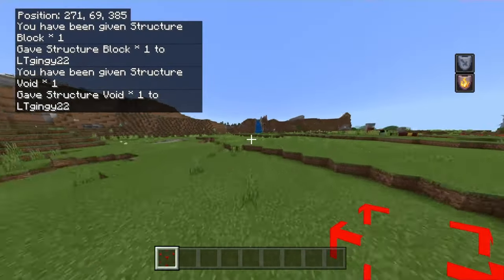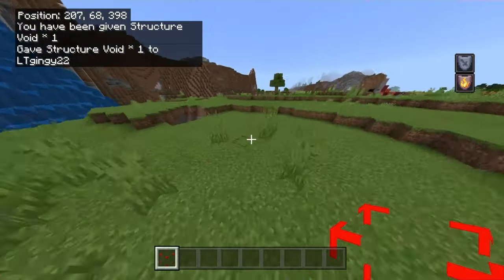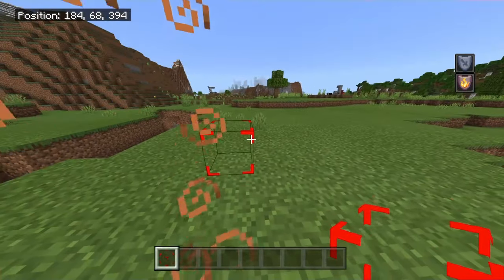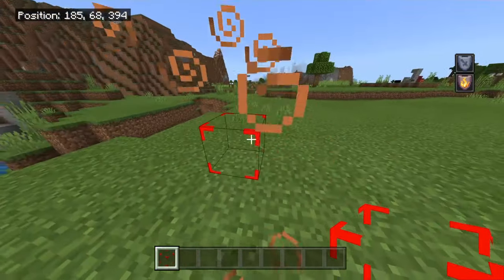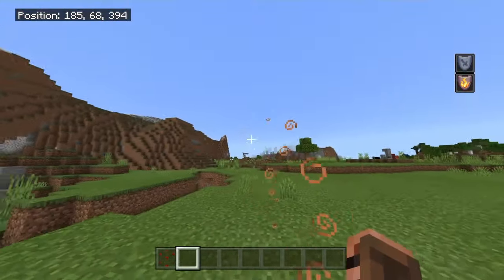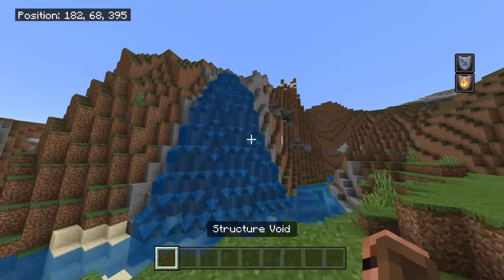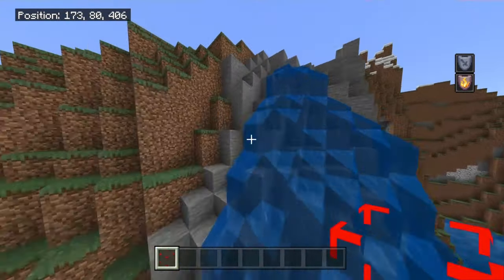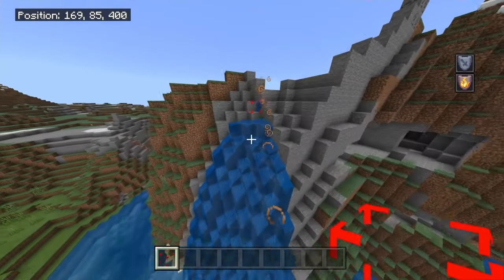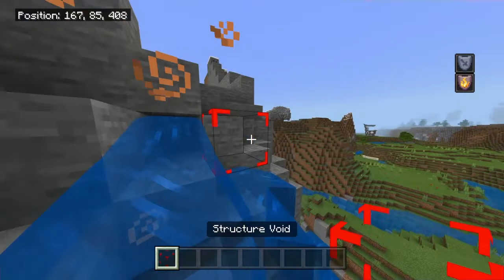What this block does is really cool. You place it down and it's like a barrier block — but you can walk through it. Any player or entity can walk through it, except fluids like lava and water. So it's interesting because if you place it, it stops the water but you can still walk through it.